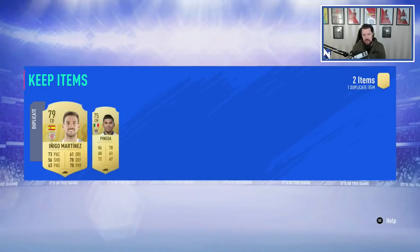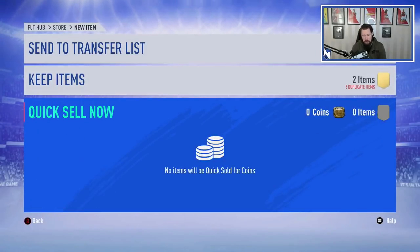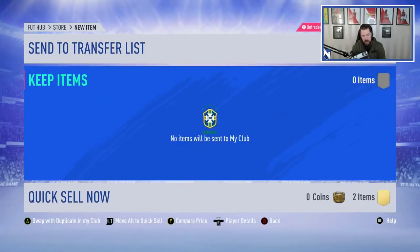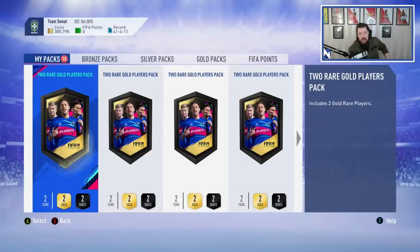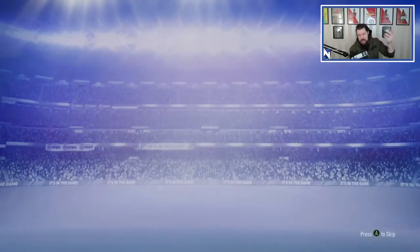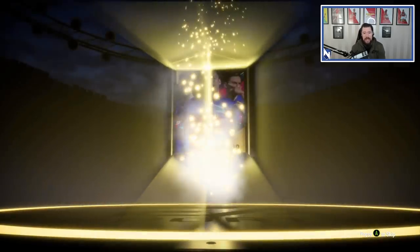There's one problem I have with this pack system: when you press left trigger to quick sell, if you accidentally press it — which is really easy to do — you have to manually put every single thing back up. That's quite frustrating; I'd rather have an option to move everything back to keep items. Other than that, the sorting system for the packs — when I first saw it I thought it wasn't going to work, but it's actually incredible. Kudos to EA for that.